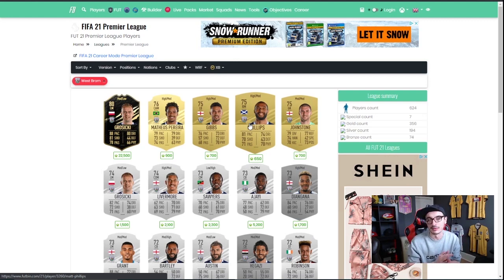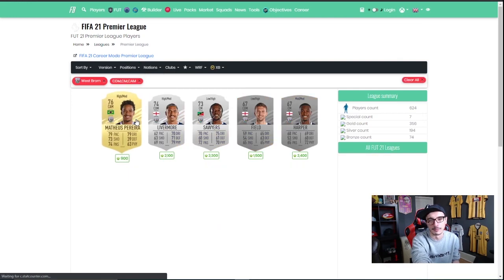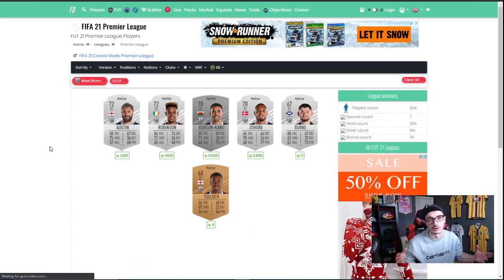We're not talking 20-30% profit here — we're talking 400-500% profit on some cards. With Benevento, I was picking up their defenders for 1K and ended up flipping them for 7,500 coins. It's a really easy place to put not very many coins. If you've got 500K and want to invest 100K somewhere, this is your play — make sure you only buy one of each though. It doesn't sound like a lot, but when you go to CDM, CM, CAM for West Brom you've got four players there, and strikers for West Brom gives you six alone. It adds up to a lot of cards in your club stocked up, and very big profit in the long term.